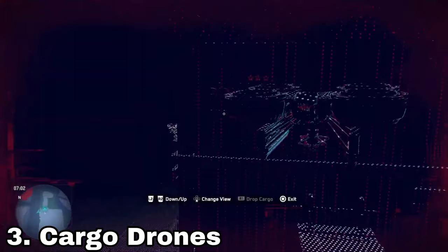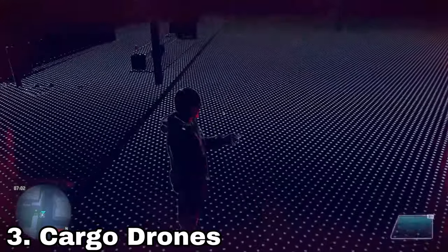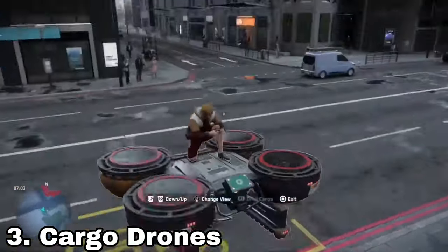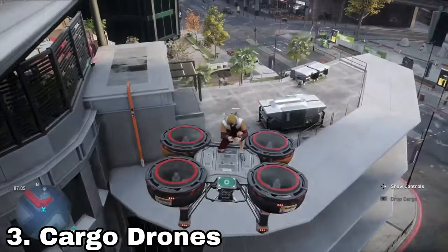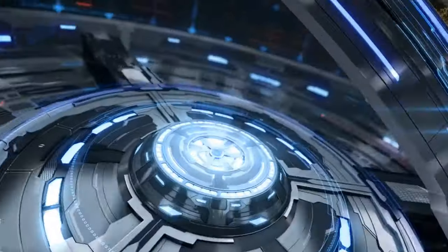One thing I absolutely love about this game are cargo drones. These things make your playthrough of the game so much easier. To gain access to a cargo drone, you can either recruit a construction worker or just look around for the drone spawn pads around where you are. They make getting on top of buildings to take down enemies, collect ETO, or gather tech points substantially easier.